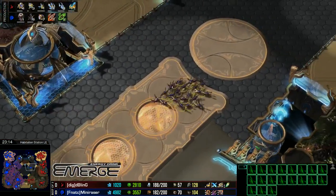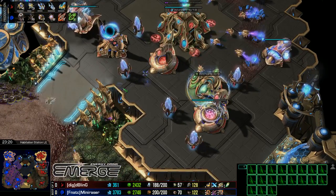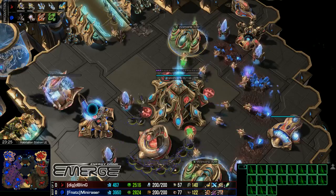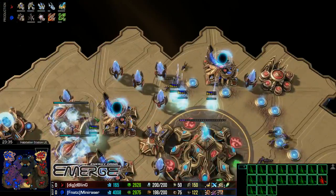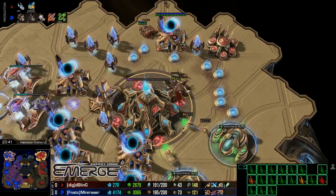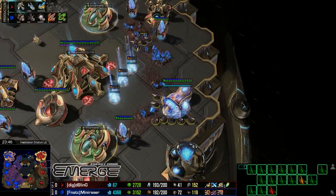A ton of Lings making their way, going for another counter-attack. I like this from Mini Razor — doing as much as possible just to keep harassing. He's going straight in, splitting to the main and natural base. This is frustrating — a lot of probe deaths going to encounter Bling now. The Lings are able to see everything as well, seeing that there are Void Rays coming out instead of Tempests, and double air upgrades on the way.